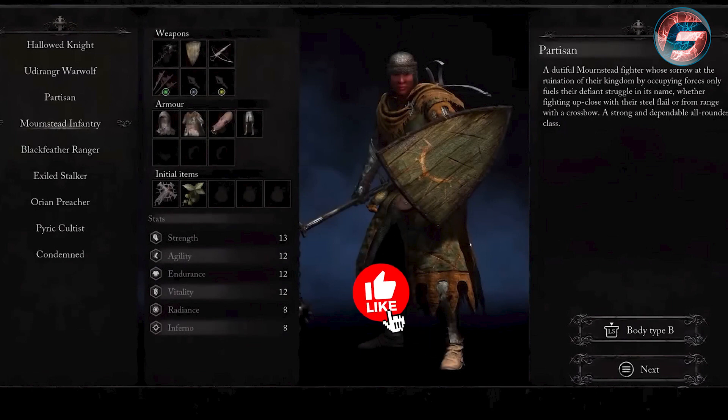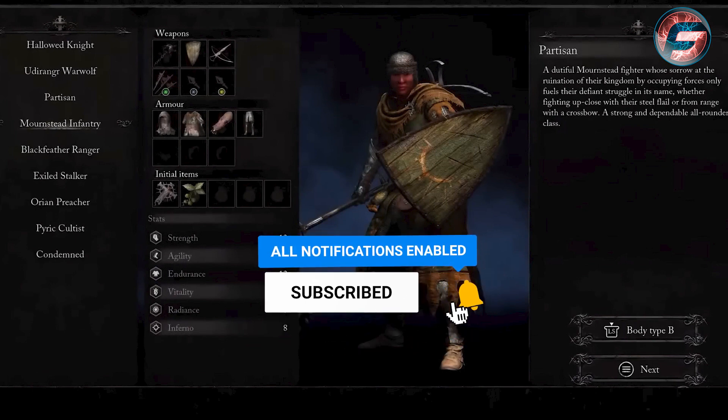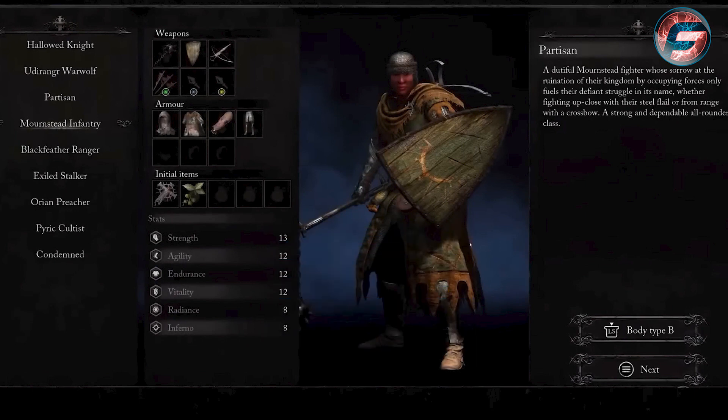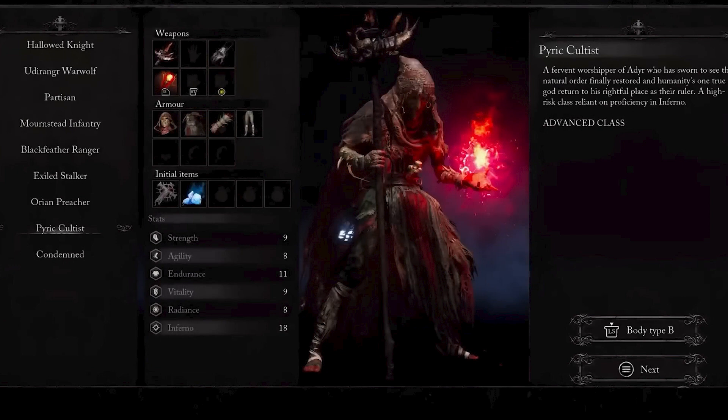The Partisan class focuses on strength, agility, endurance, and vitality early in the game, which helps a lot. This class is good for defense and also increases agility when fighting different bosses.